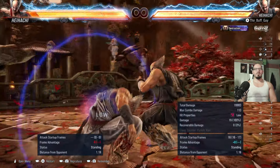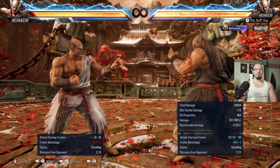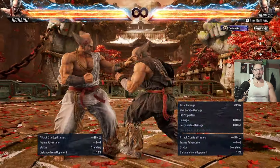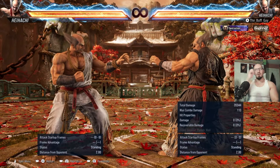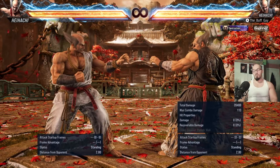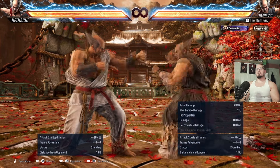Hell sweep is his only really good low — his other lows are mostly stance lows. The only low I'd recommend to anybody is hell sweep because it tracks fairly well to both sides, is plus 8 on hit, and is solid for follow-ups. You can do hell sweep 4, or if you know they're going to block the second hit, do hell sweep 1 into Thunder God Fist. Hell sweep is decent for getting plus frames and a little damage, but it's not really scary out of wave dash — there's not much reason to duck Heihachi because of it.